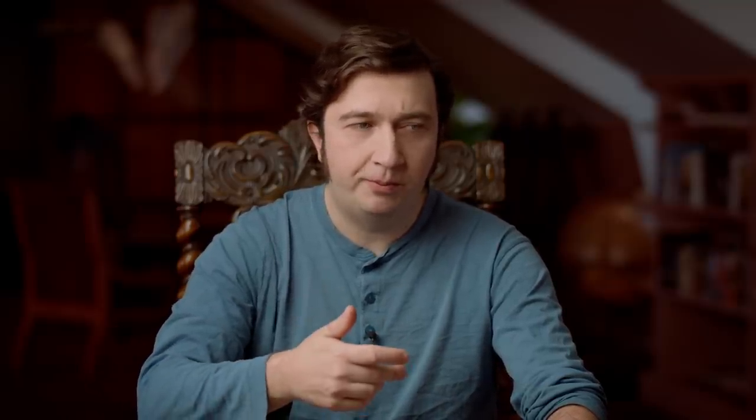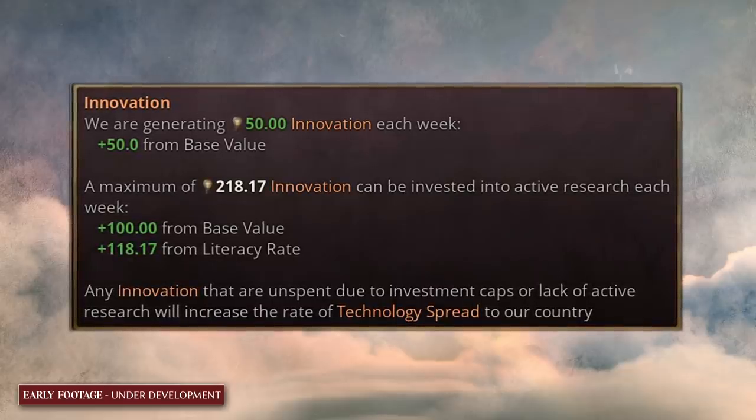The rate that technologies can be researched is based upon innovation, which is a system influenced by several factors. You can build up innovation through your universities and their output. It's also influenced by the literacy of your population — if only 10 percent of your nation can read and write, you're not going to be able to invent as much as a country where 90 percent is literate. You can also have your innovation influenced by your interest groups — your industrialists, your armed forces, your intelligentsia. All three have different ways that, if they're happy with you, they can help out with research.